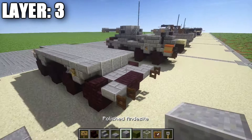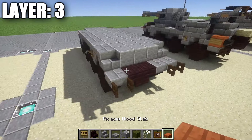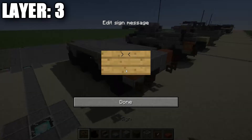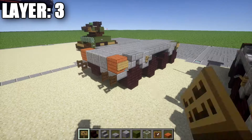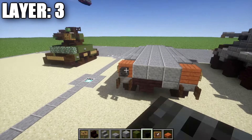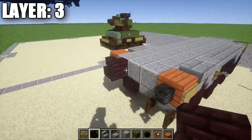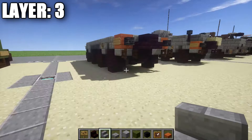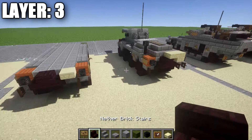Place down a regular stone brick stair on both sides, then grab an acacia wood plank and place it on both sides, followed by a row of three polished danesite across the middle in between those blocks. Grab a sign and place it on either side of the acacia wood plank. Coming off these acacia planks toward the back, place down a wither skeleton skull on both sides for the tips of the mufflers. Then to get the spare tire on the back, place down two narrow brick stairs facing back to back. Grab a sandstone top slab and place it down as part of this detail piece on the back.